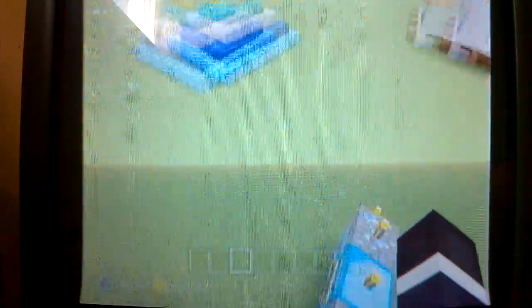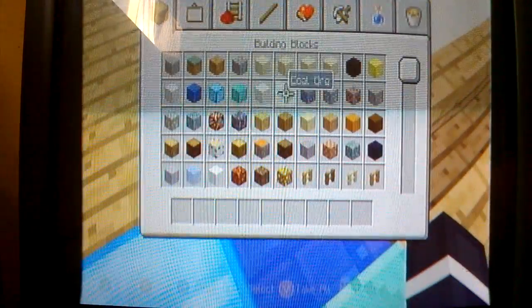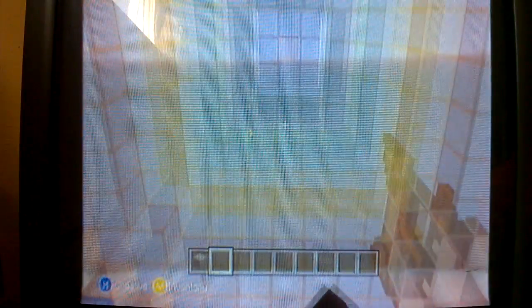And then over here I got "builders of this map — seems legit." That's my gamertag. And this is just a random huge rainbow beacon. Then right here is like my spawn area. You should spawn down here, but it actually makes you spawn up there on top of the glass.